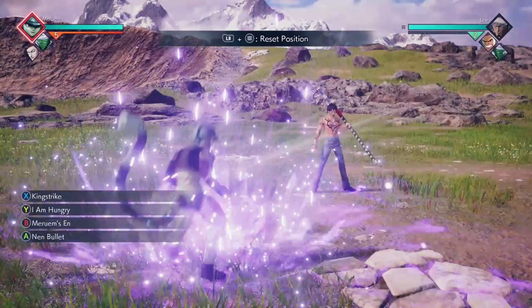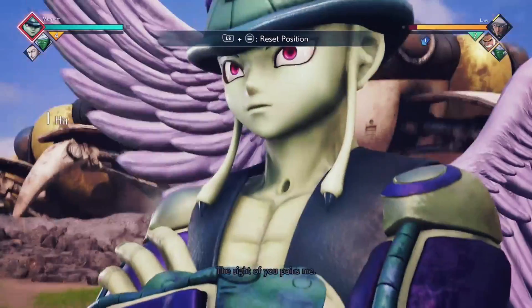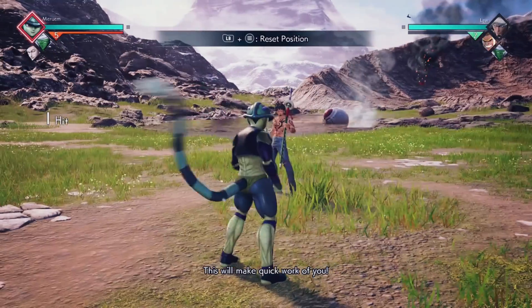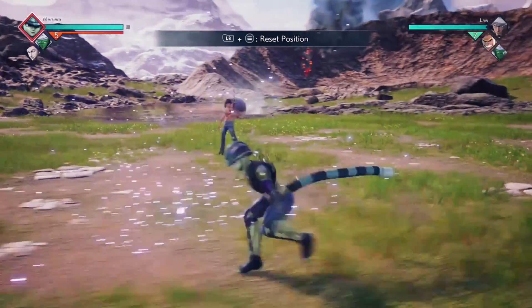The bread and butter for him is King Strike into ultimate. You're going to want to do this to land your ultimate if you don't have much meter left or your awakening gauge. It's going to do a lot more damage, especially if you do I Am Hungry before those.